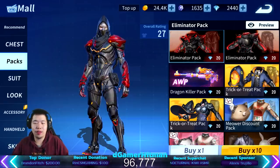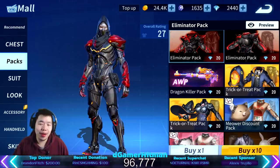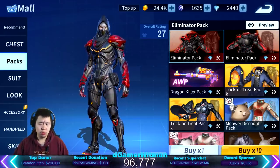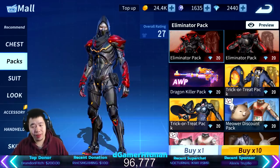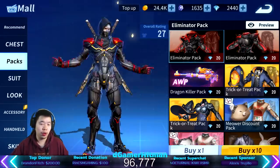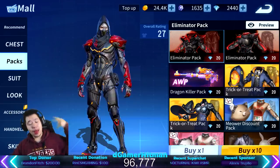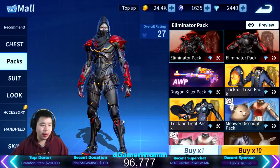We're gonna be opening this Eliminator pack. As you guys can see, I have 2440 diamonds. I just purchased a whole bunch of diamonds — about 35 dollars worth. So we're gonna pull the Eliminator five times, as well as the other pack. It'd be really cool if we could pull it because it looks like a nice ninja outfit.